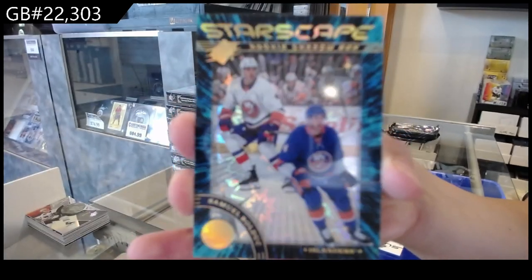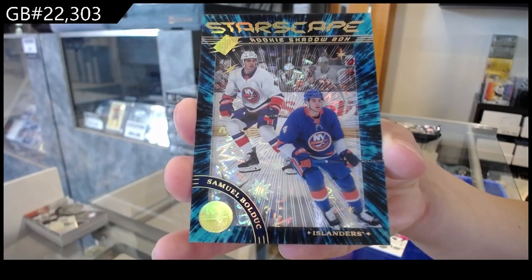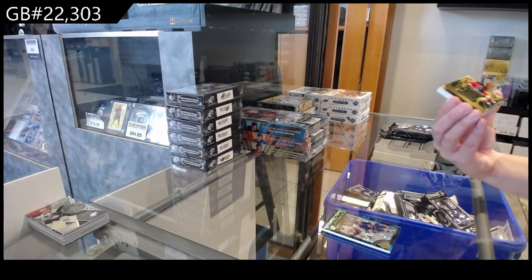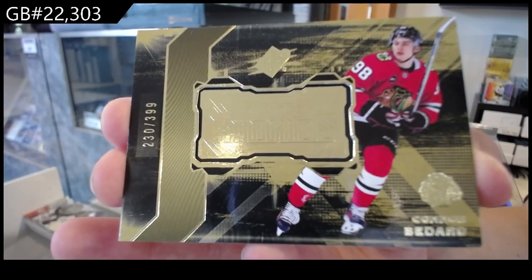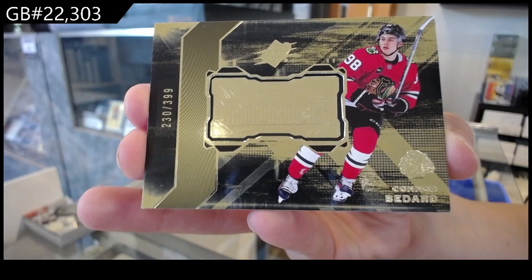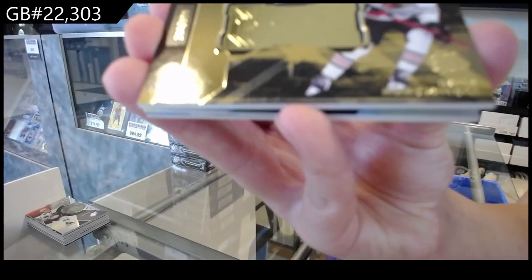I like this one, look at the shine. Numbered to 3.99, Finite Rookie's Gold for the Chicago Blackhawks, Conor Bedard — he's showing up. And numbered to 3.99, Finite Gold for Chicago as well, Kevin Korchinski.